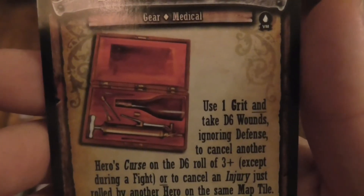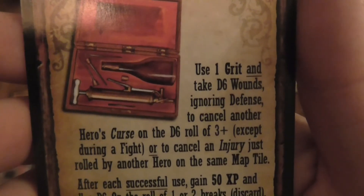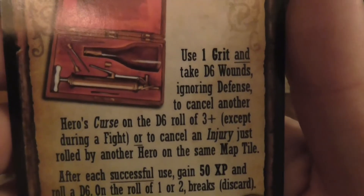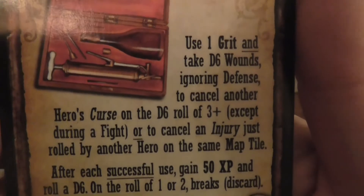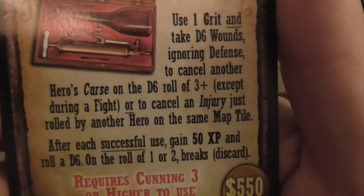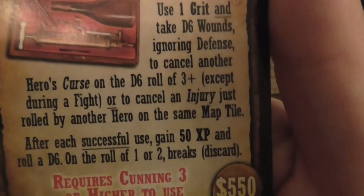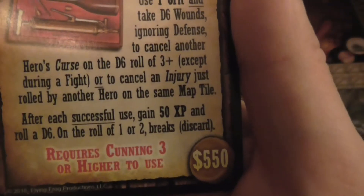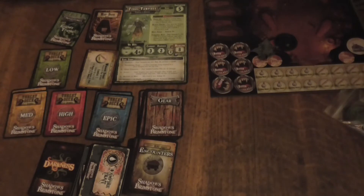Transfusion Kit. Use one grip and take D6 wounds, ignoring damage, to cancel another hero's curse on a roll of 4 or higher, excluding during a fight. Or to cancel an injury just rolled for another hero on the same tile. After success, gain 50 XP. Roll a D6 — on a 1 or 2 it breaks. Requires the hero to be coming 3 or higher to use. I'm not actually showing the curse in this one — I like to leave something out so you can decide whether to buy it.